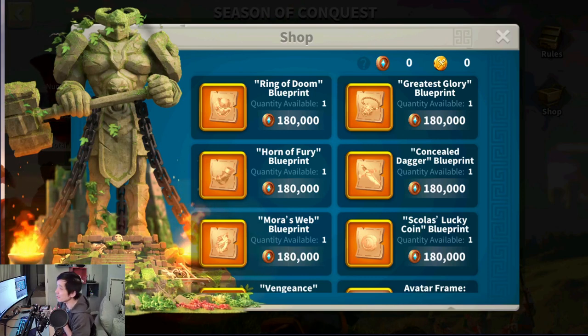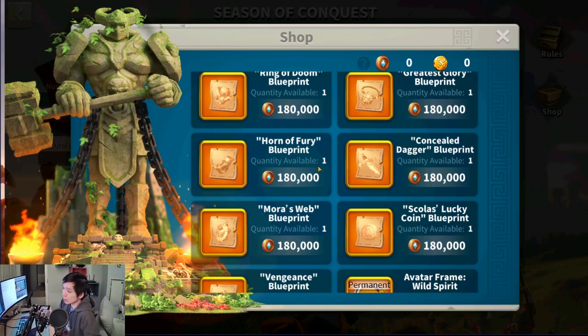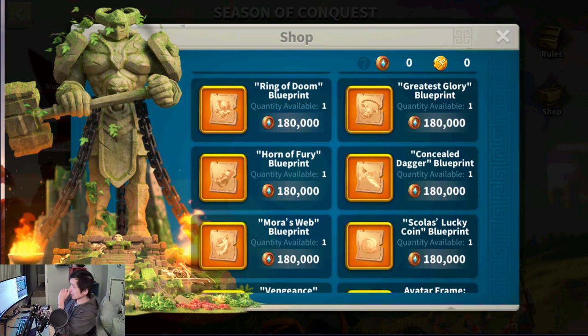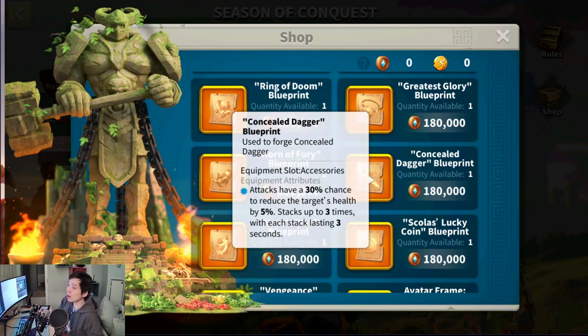What's up guys, it's Bae Bae here with another Rise of Kingdoms video. Some of you guys already knew that I am about to enter Stage 8 KVK very soon. When that happens, I will be able to buy and craft one of the legendary accessories because I will be able to buy one of the blueprints from the shops. I have spent a lot of time thinking about what I should be getting, and I am currently torn between the Concealed Dagger and the Horn of Fury.